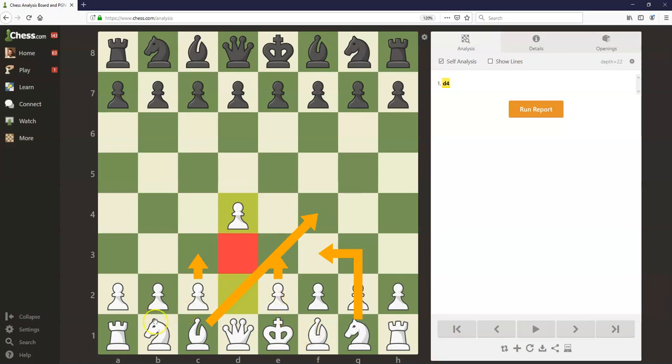This bishop can go to d3, this knight can go to d2 in a lot of lines, and all the white pieces are going to stand well. Let's take a look at how the game might go here.